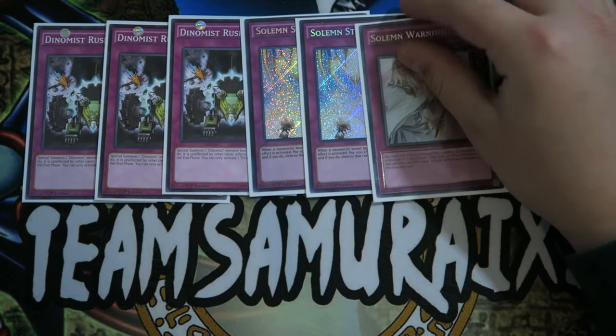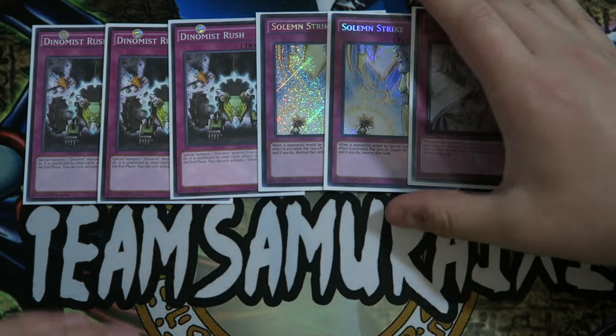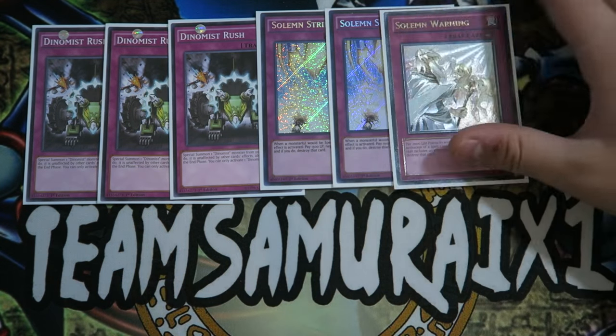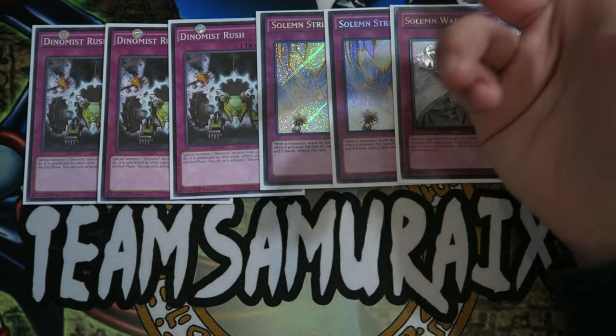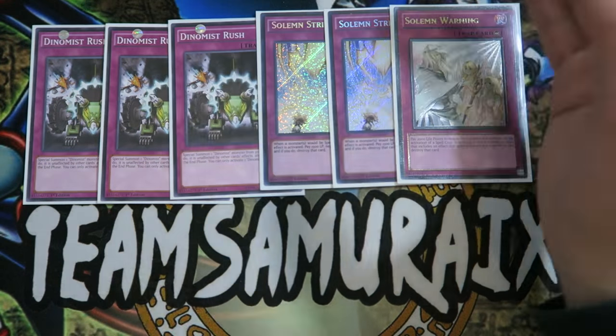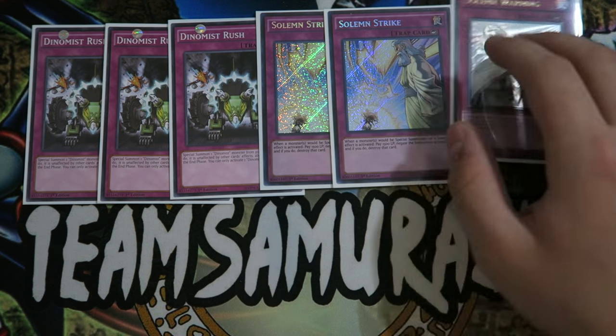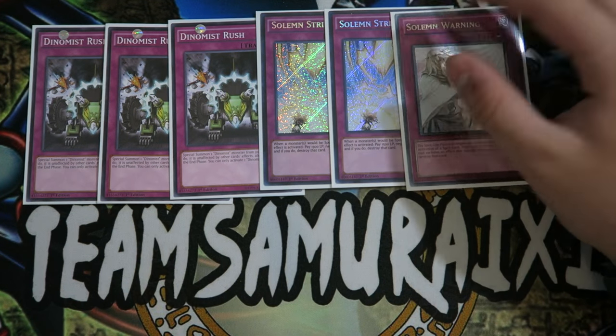Double Solemn Strike and one Solemn Warden. These cards are absolutely phenomenal. The Solemn brigade in my personal opinion is amazing, especially in this deck. If you have your Dynamis Monster on the board, protecting those Dynamis Monsters from bigger monsters is very crucial. So Solemn Warden and Solemn Strike basically take care of that problem.